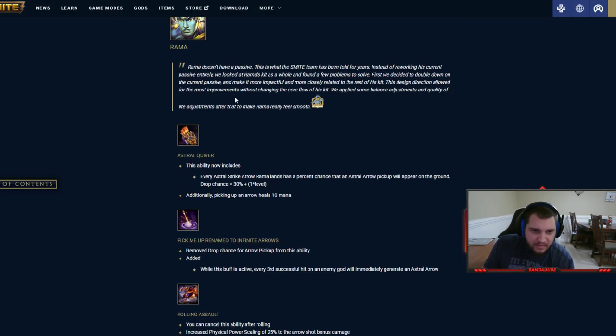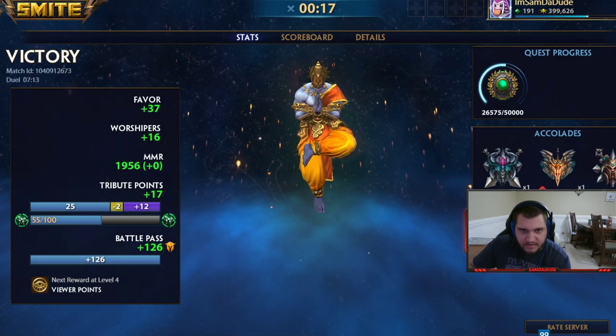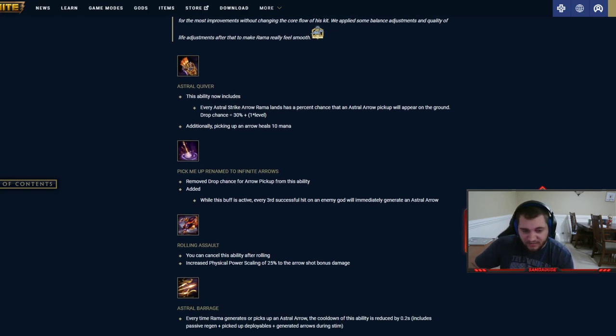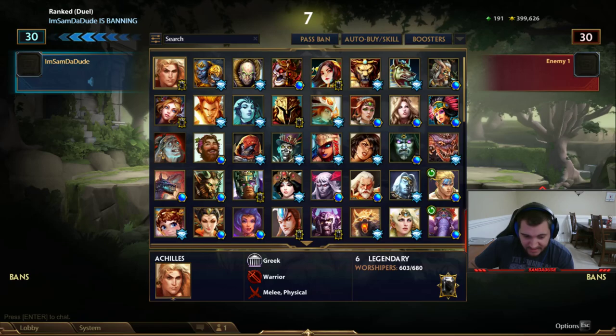Anyways let's look at what they have to say about Rom. 'Rom doesn't have a passive' - this is what the Smite team has been told for years. 'Instead of reworking his current passive entirely, we looked at Rom's kit as a whole and found a few problems to solve. First we decided to double down on the current passive and make it more impactful and more closely related to the rest of his kit.'